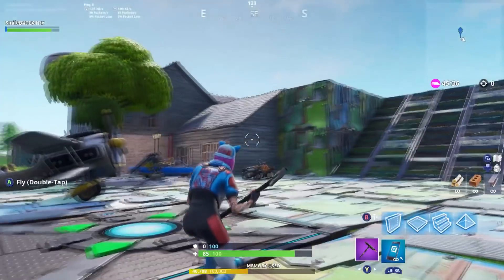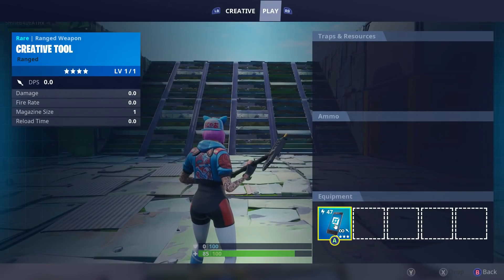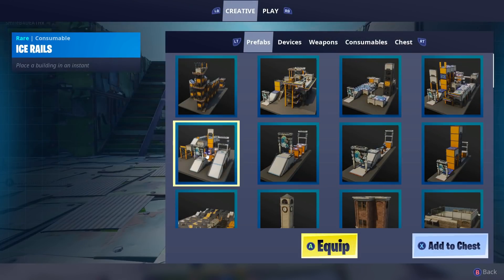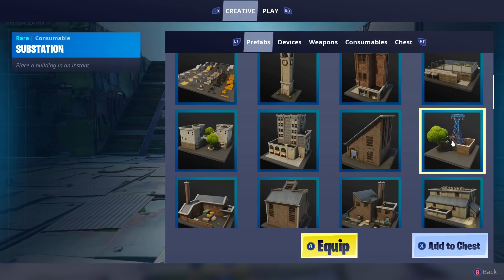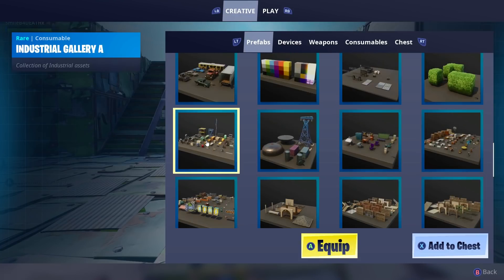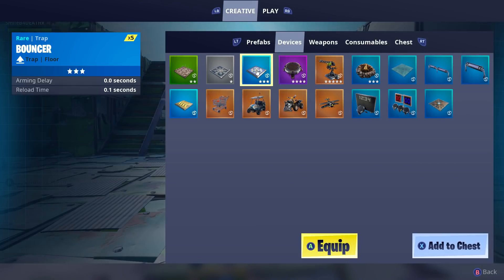Today is a new day for Fortnite because we get creative mode. You press up on the d-pad and everything is there: buildings, devices, weapons, consumables. And better than that, you can actually build your own llama.